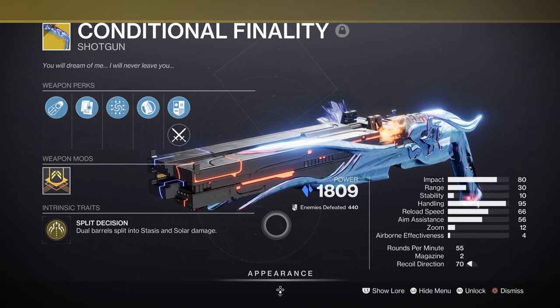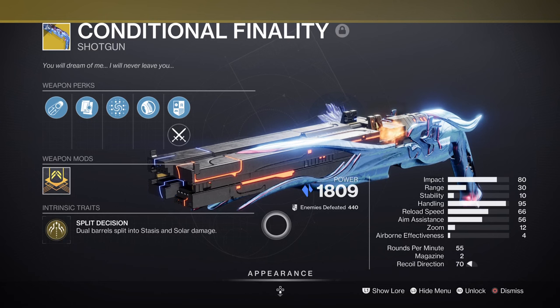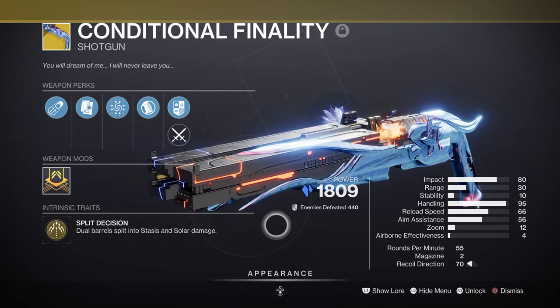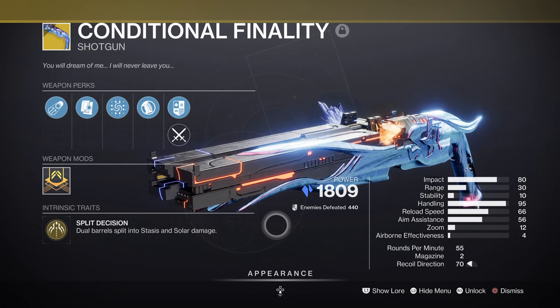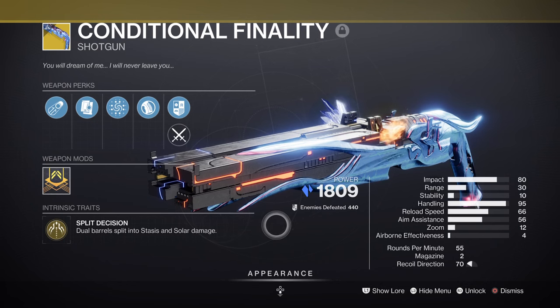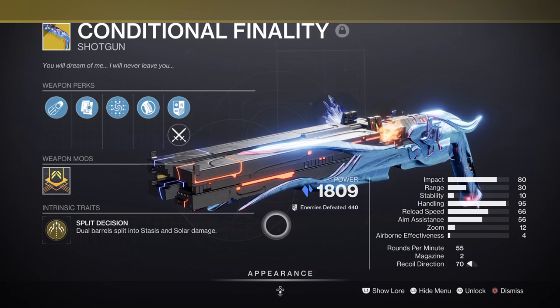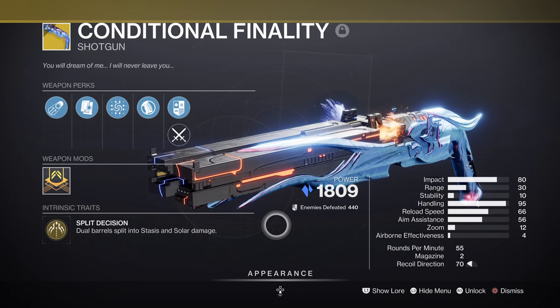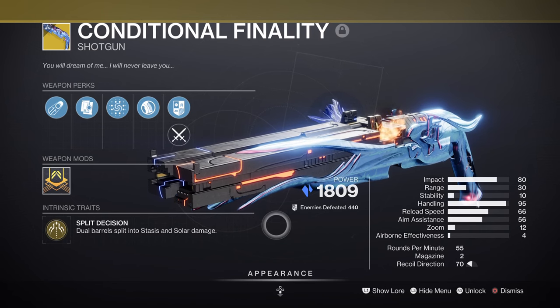For weapons, we have the Conditional Finality Exotic Shotgun — a simple yet amazing exotic on the same level of high-tier usefulness as Witherhoard. Its usage in PvE allows players to not only shut down a number of champions without needing mods to support them, but its fast reload speed allows players to repeat that action before the enemy gets a chance to react. In PvP, the weapon is capable of stopping Well and Bubble users as long as you follow up with melee. For how simple this weapon is, it can easily get overlooked in endgame content if you don't want to commit to getting up close and personal to fully bring out its potential.